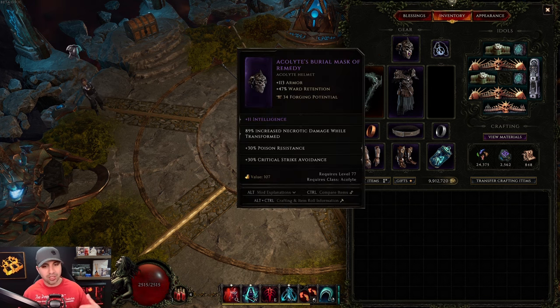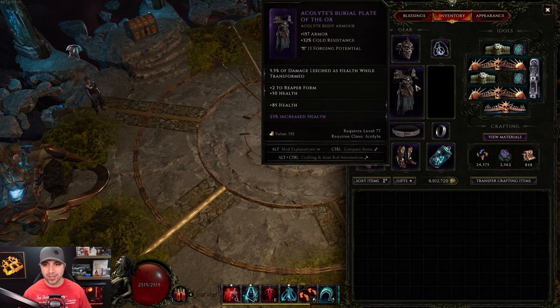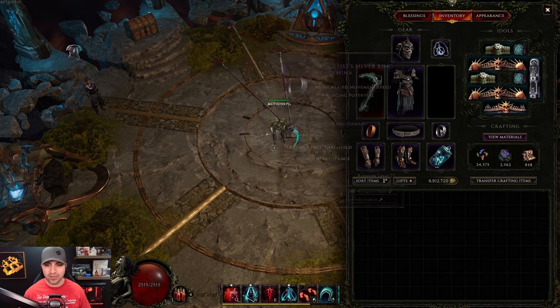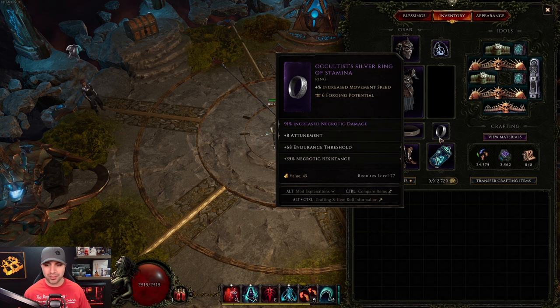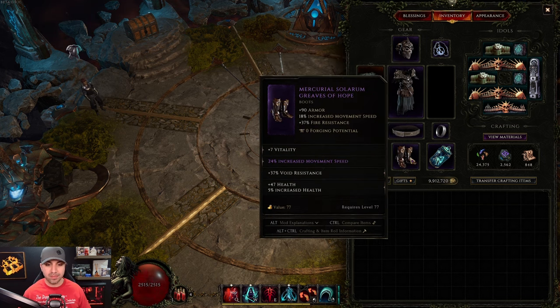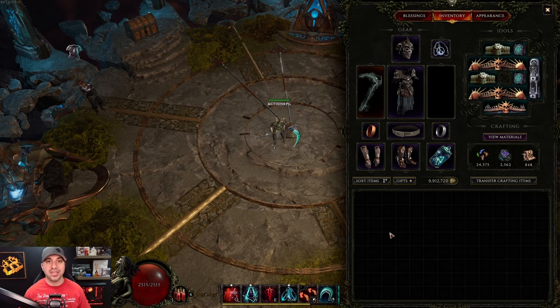Going through each item slot: Helmet — increased necrotic damage while transformed. Amulet — necrotic damage and necrotic penetration. Armor — Reaper Form and damage leeched as health while transformed, with life. Ring — life, crit, endurance. Belt — life, life. Ring — necrotic damage. Relic — necrotic damage. Harvest boots — movement speed, life, resistance. Gloves — melee damage, life, life.